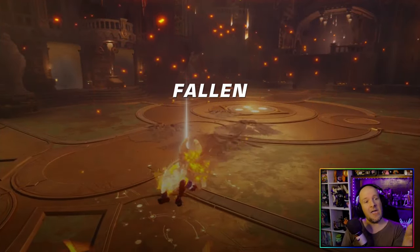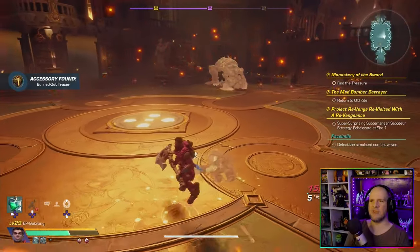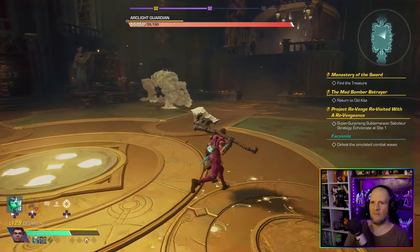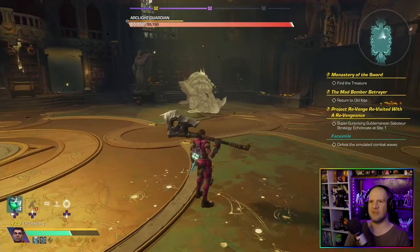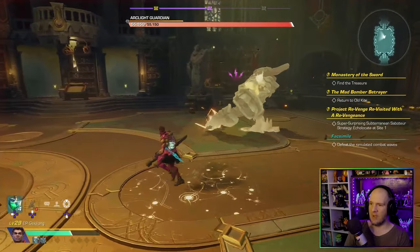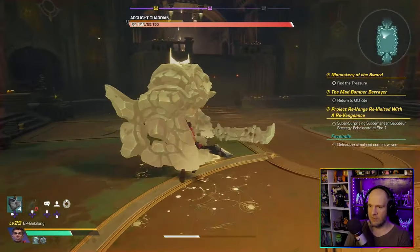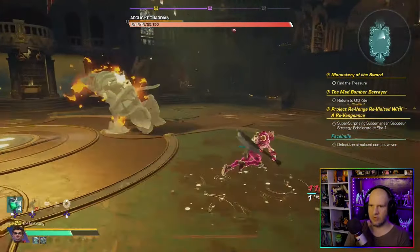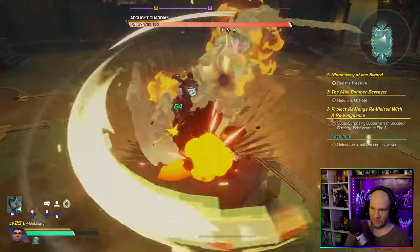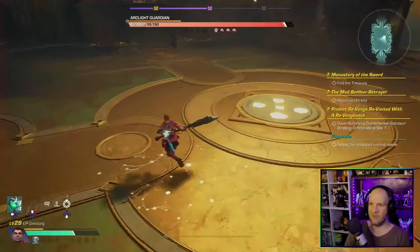Since I used the goblin item we get goblin enemies spawning here. We're going to go ahead and defeat this boss — the Arc Light Guardian. The big thing you need to keep an eye out for is his attacks, because he will shoot some energy waves. You also want to avoid his charge attack, and he also has a slam, but we're just going to go ahead and defeat him.